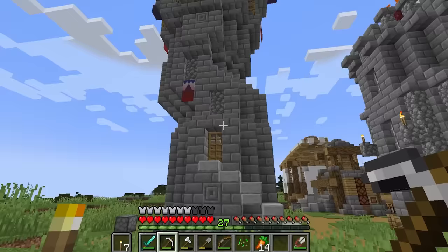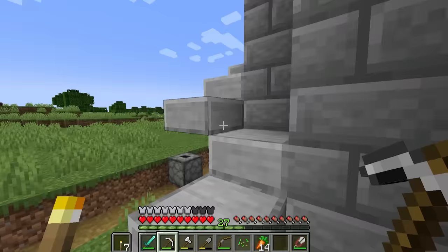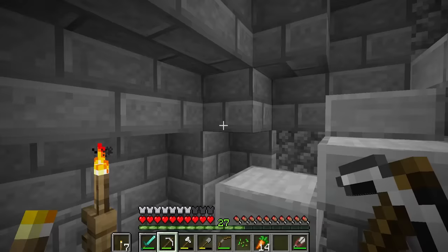Oh my goodness. This thing is huge, man. I like it. It doesn't look very structurally sound, but I mean, who is? Mr. Wizard - why would you do that? There's no handrails, and it's right underneath lava. This is not OSHA compliant. I got to be a little careful here. While my skin is made of diamonds, I am unfortunately not fire resistant.